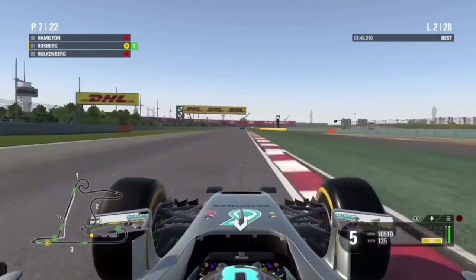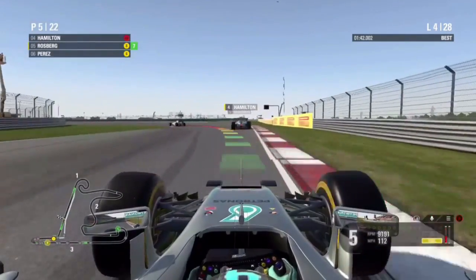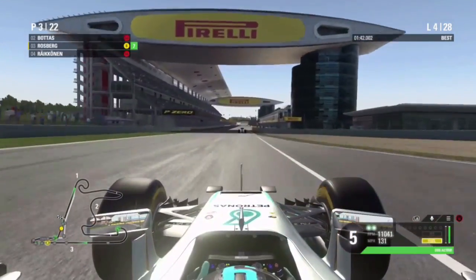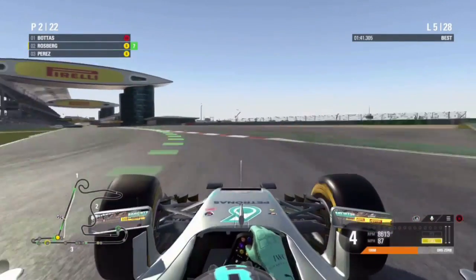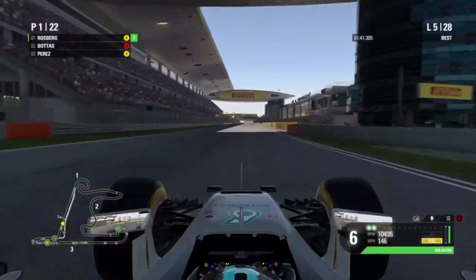Next up is our teammate Lewis Hamilton. Cutting on to the end of lap four, Hamilton and Räikkönen go into the pits. As we start lap five and cutting on to the end of lap five, Bottas now goes into the pits. And that puts us into P1.